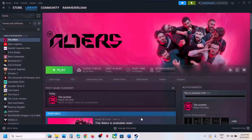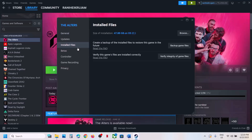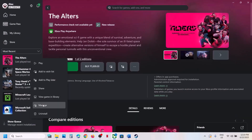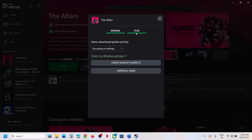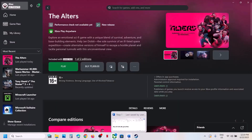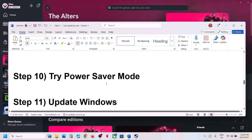The next step is to verify the game files. Right-click on the game, select Properties, go to the Installed Files tab, and click on Verify Integrity of Game Files. Once verification is done, launch the game and check. For Game Pass users, right-click the game, click Manage, go to Files, and click Verify and Repair. Once done, launch the game.